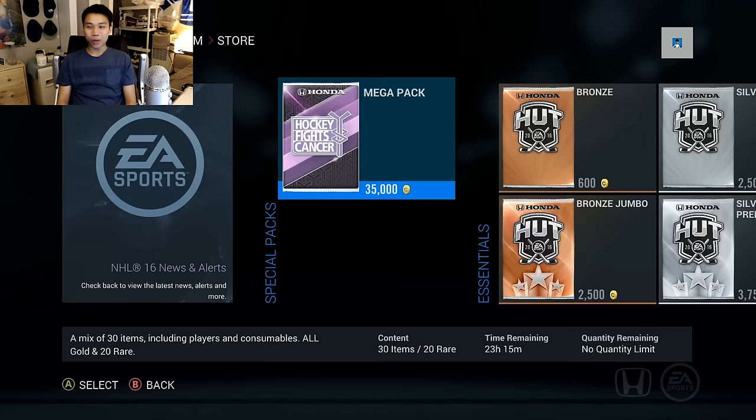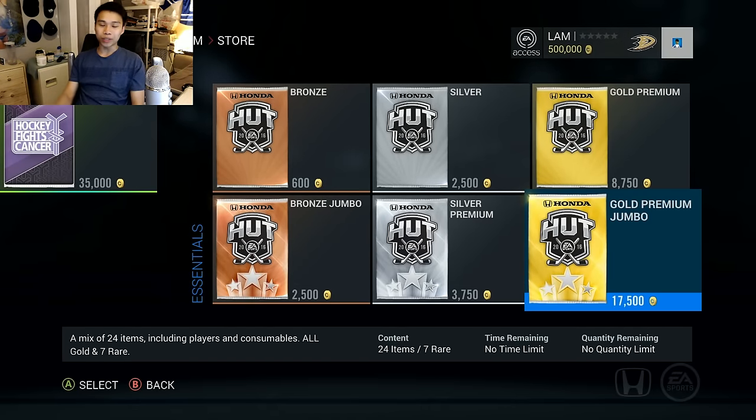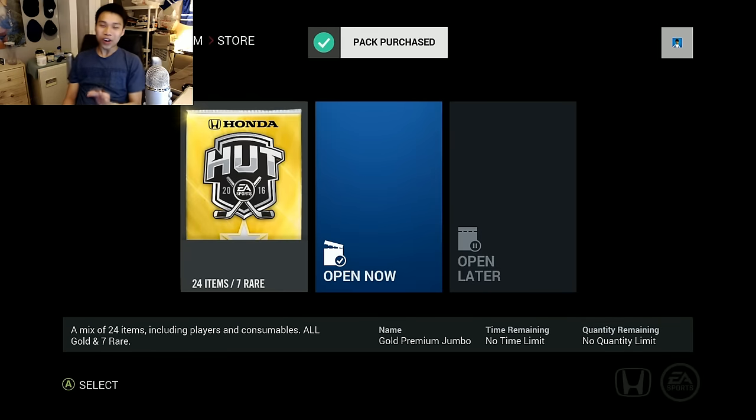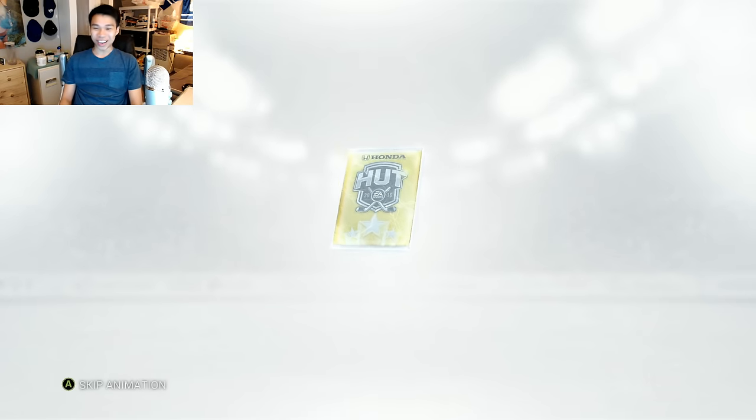We're gonna go into the marketplace, buy some packs. I'm just gonna open up the gold premium and the gold premium jumbos and see if we can pull anything good. If we can't, we'll start opening up some mega packs. Let's get this pack opening started. We're gonna start it off with the gold premium jumbo - if we can pull a Crosby or Ovechkin I would go absolutely bonkers. Come on, 500,000 coins, we've got to get something good.